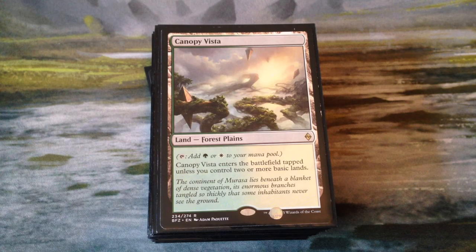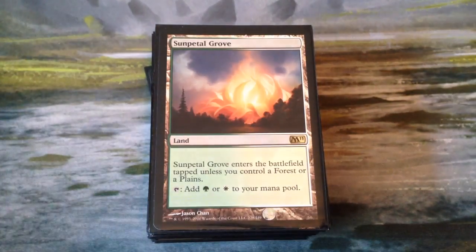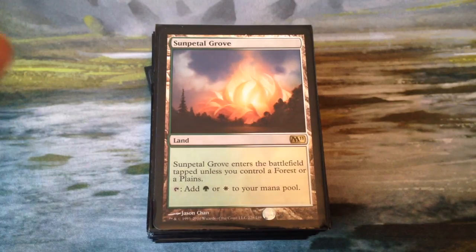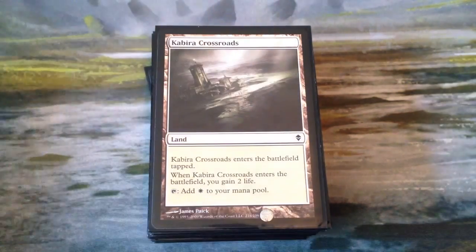We have Canopy Vista, the Battle Land for green and white — comes in tapped unless you control two or more basic lands, and it's a Forest Plains. Sun Battle Grove enters the battlefield tapped unless you control a Forest or Plains, taps for green or white. Llanowar Reborn is the perfect land for this deck — it has Graft 1, so it comes in with a plus-one-plus-one counter on it, and when a creature enters the battlefield we can move it. Works nicely with our deck.